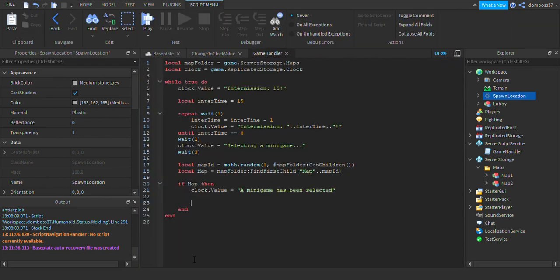Go into your game handler script and go to where we left off. After clock.value, just put wait(1) and drop two lines, then we'll do: local mapName equals map:FindFirstChild name.